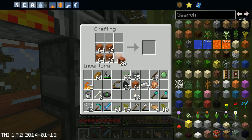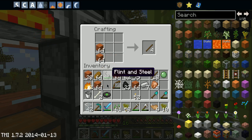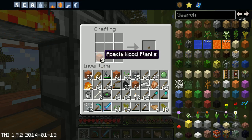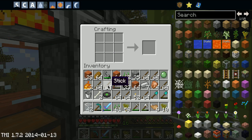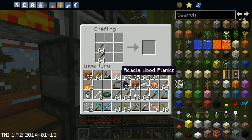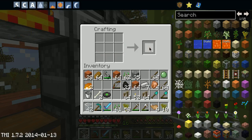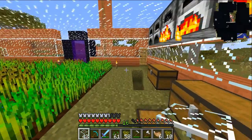Okay, how do you make a fence? We need more sticks - my inventory just went full of sticks. This is not good. I can't manage all these things. All right, we've got fences.